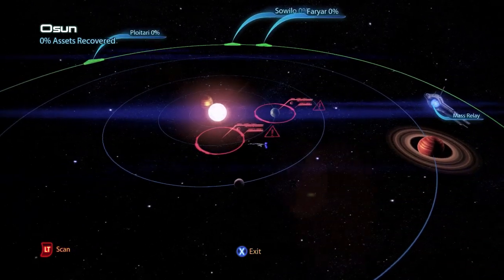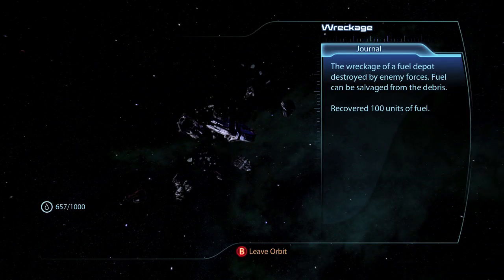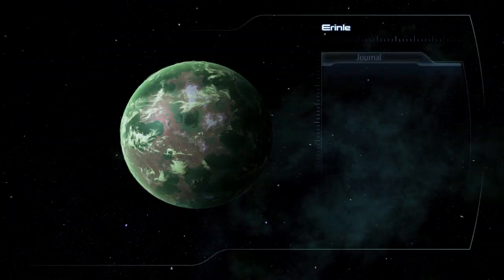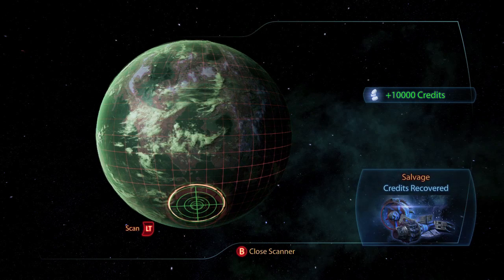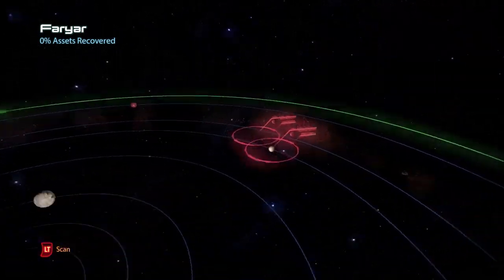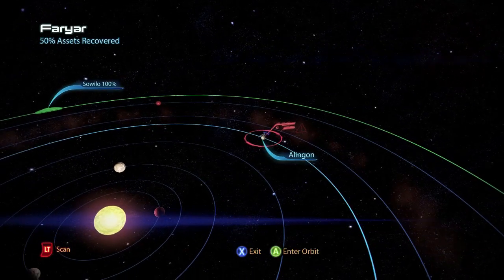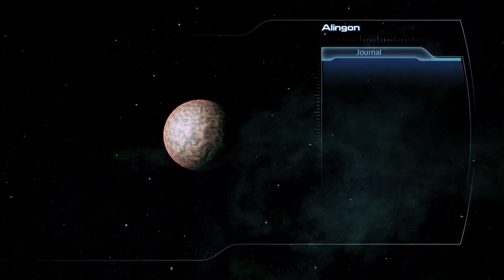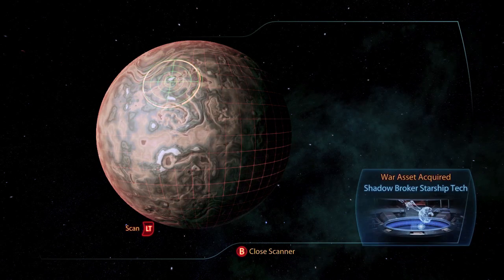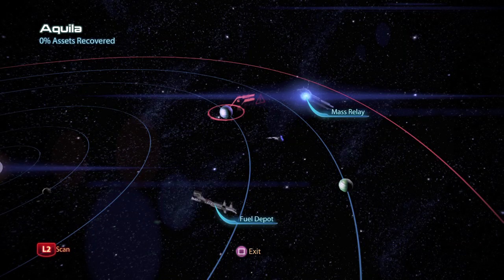In the third system Osun there is a wreckage of 100 units of fuel, and on the planet Irinli there is a salvage item for 10,000 credits. On the final system Fayaar there is a wreckage of 600 units of fuel, and on the planet Allingen there is a war asset the Shadow Broker Starship Tech for 50 asset points.